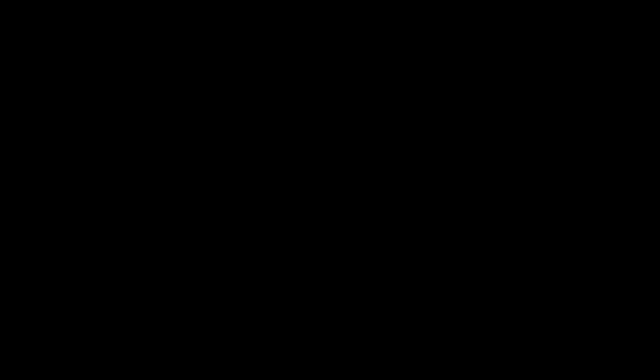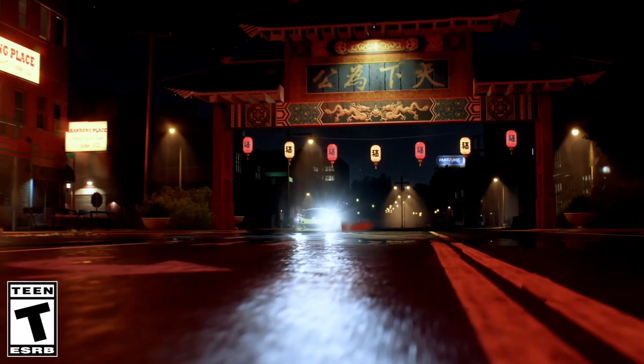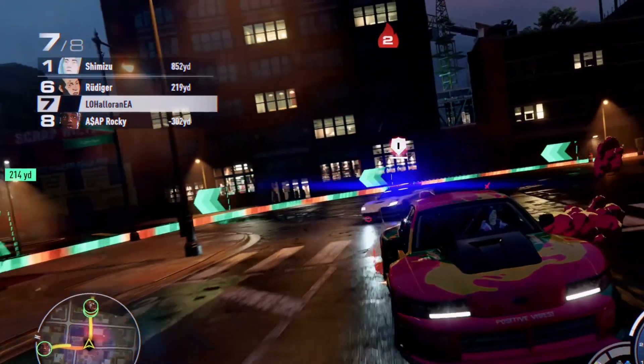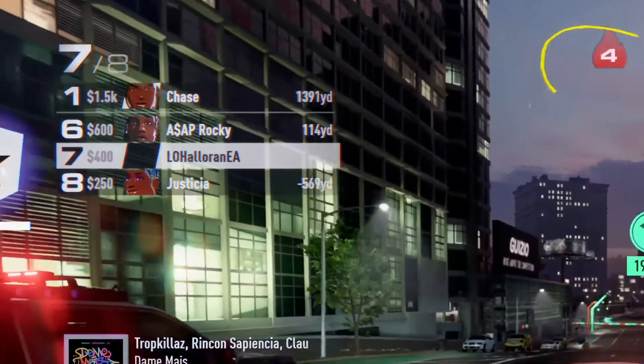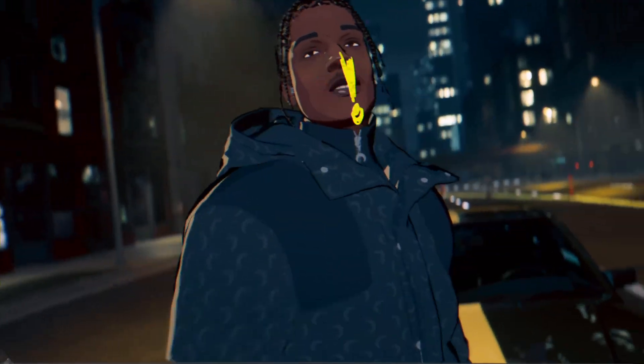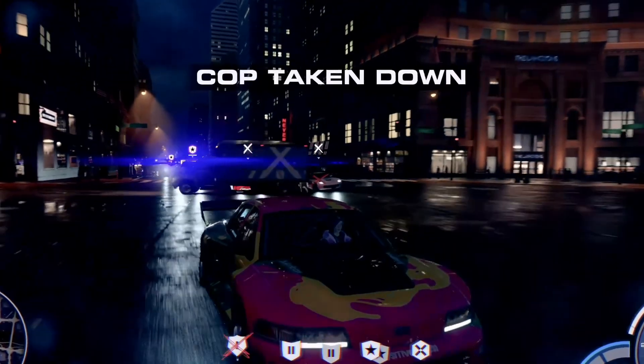Moving on to the flashy stuff — we got to see the nitrous trails along with a bit of normal smoke for the very first time. And lastly, we got to spot A$AP Rocky on this race, which might be the big race that we all know from the trailer, but we'll have to figure that out soon enough. And oh dear god, that guy just escaped death right there.